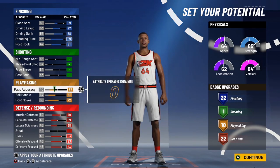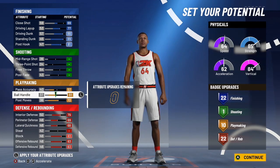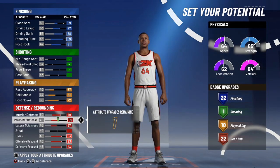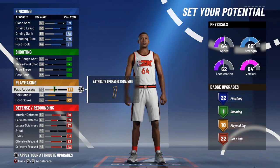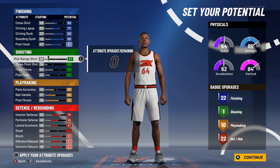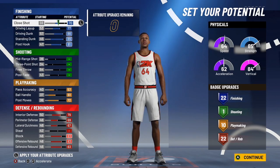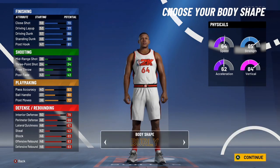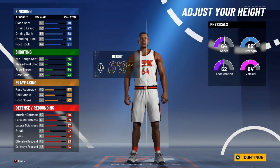The badge setup that looks the best to me is 22 defensive, 10 playmaking, and 22 finishing. You're gonna be able to bully anyone in the paint. I'm just gonna mess around with the stats to see if I can get an extra badge — unfortunately I can't. You can put that one extra point on anything you want, or keep it back on defensive.